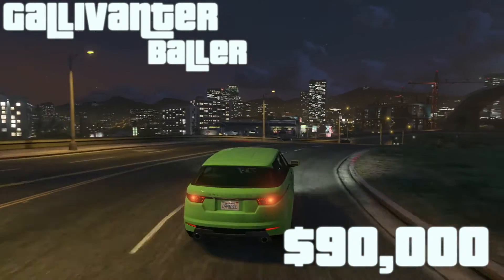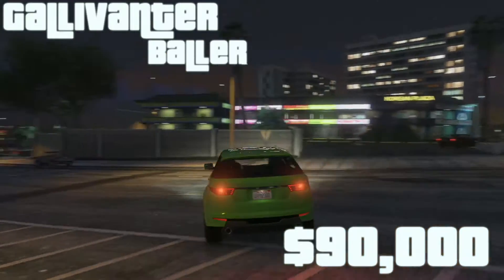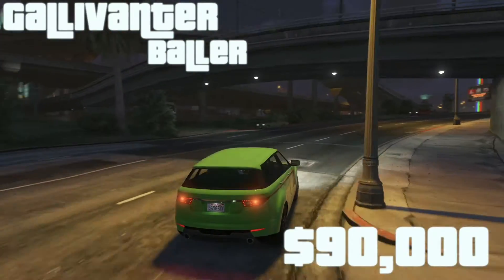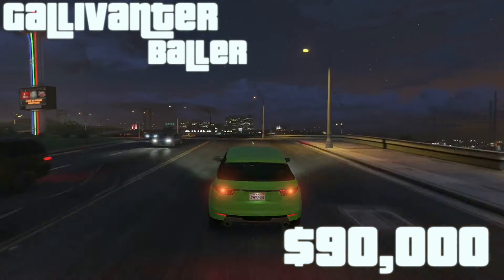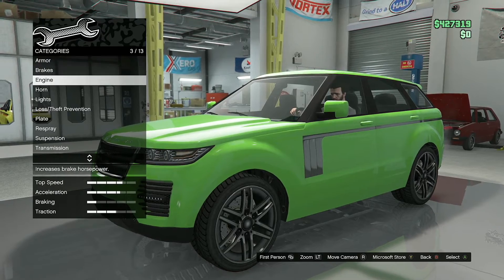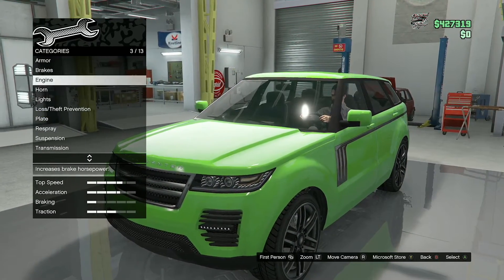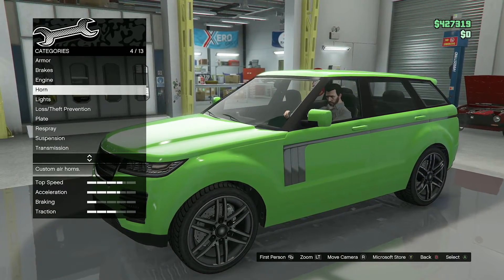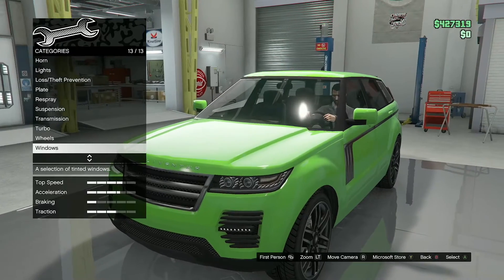This SUV is a smooth ride and can easily take you anywhere you want to go on the map. Whenever you pull up to your business deals rolling in this thing with tinted windows, I'm sure people will take notice. To be honest, there's not much you can do to customize the image — you just get your regular performance upgrades and color, and that's kind of it.